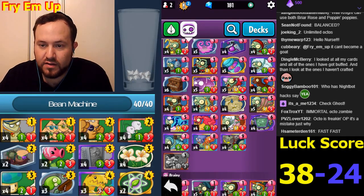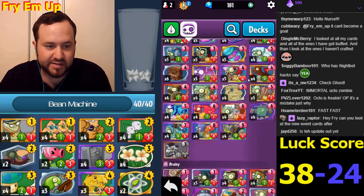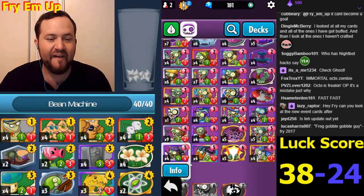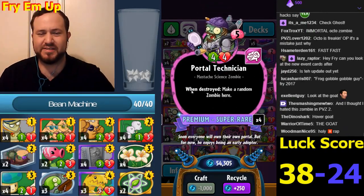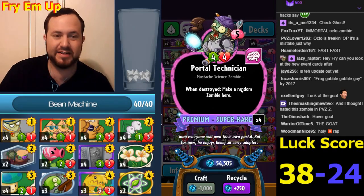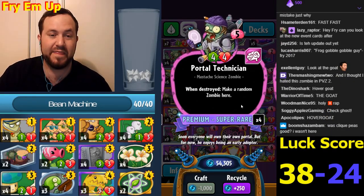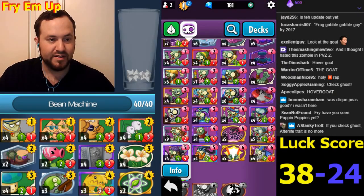Octozombie keeps coming back - moving on to the Brainy class. Portal Technician costs five - it was not a good card before, but this is a decent card now. I'm interested to see if this is a competitive card or still just a fun card. The stats are actually pretty good.